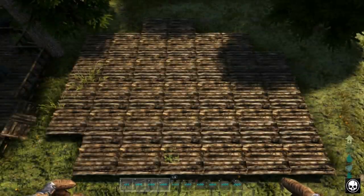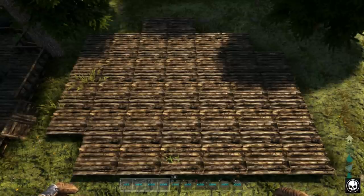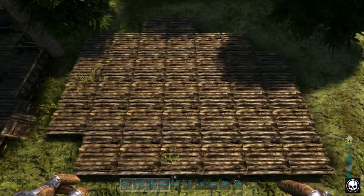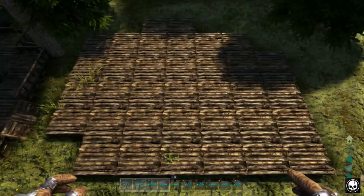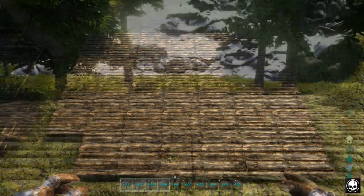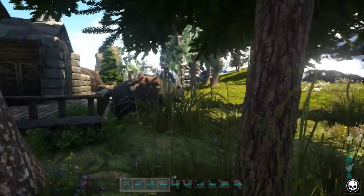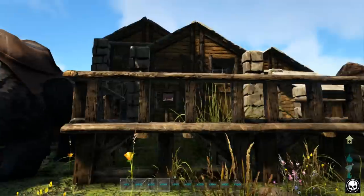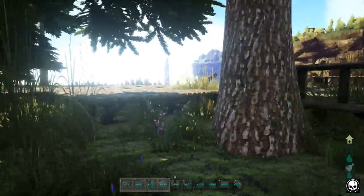Okay guys, so this is what you should have. After you've done your 6 by 7, just follow this pattern. Pause it, rewind it, keep playing the video - this is the pattern you should have for your build. So go ahead and just copy this pattern. Once you've got that, we're going to be building the front part of today's build, the main sort of entrance. We're going to be building that right now.